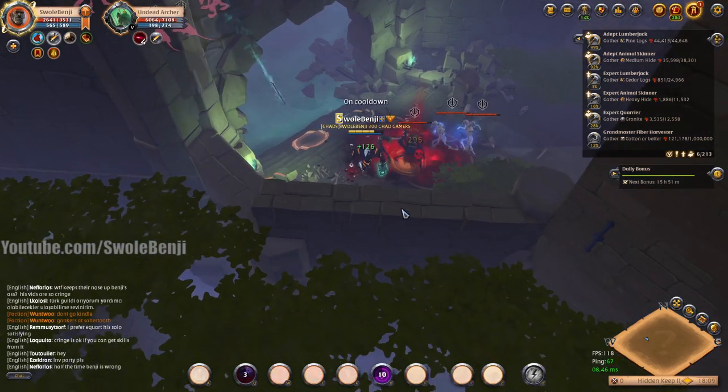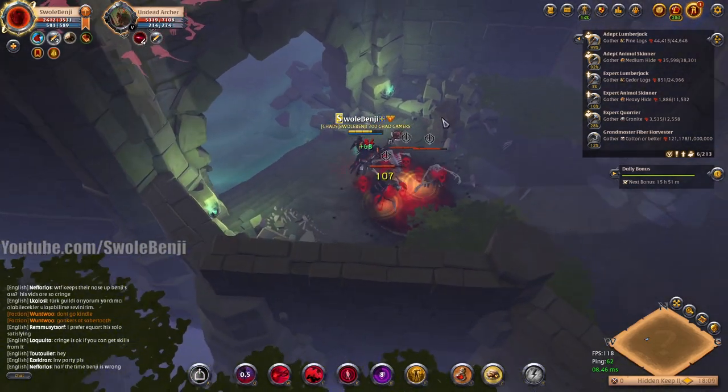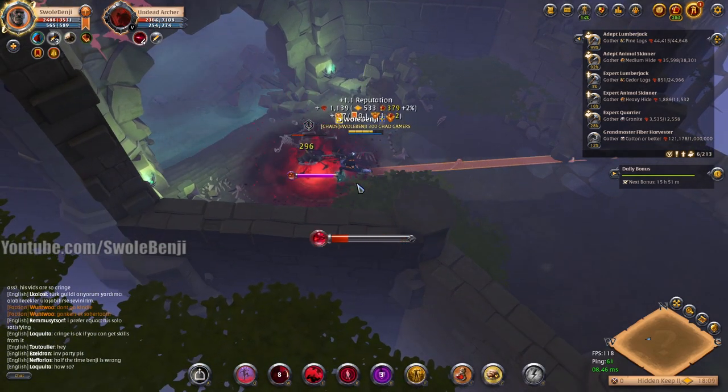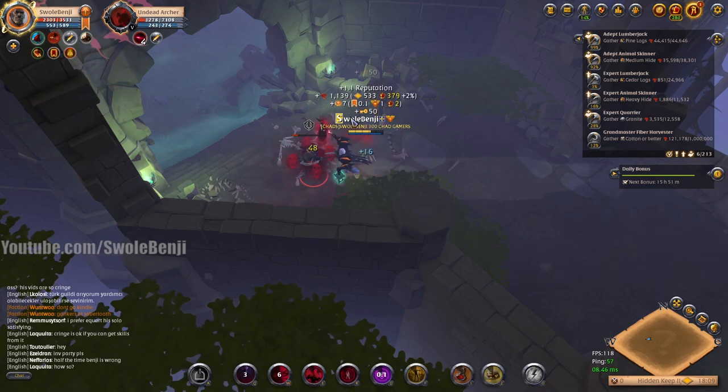The archers in group dungeons don't dodge — it's only the static dungeon archers that dodge. The stun attempt from the mob doesn't land. These guys are little babies.